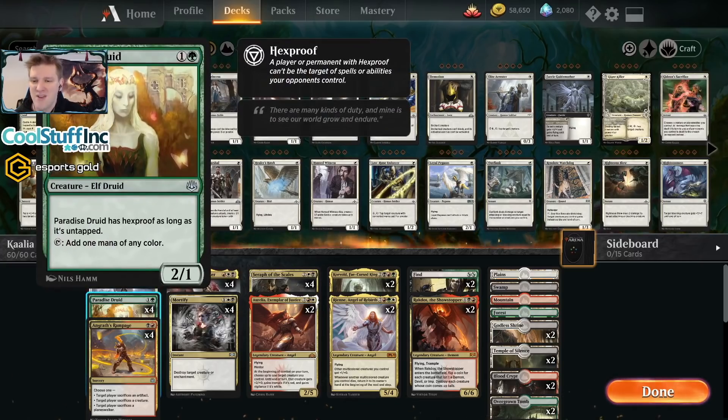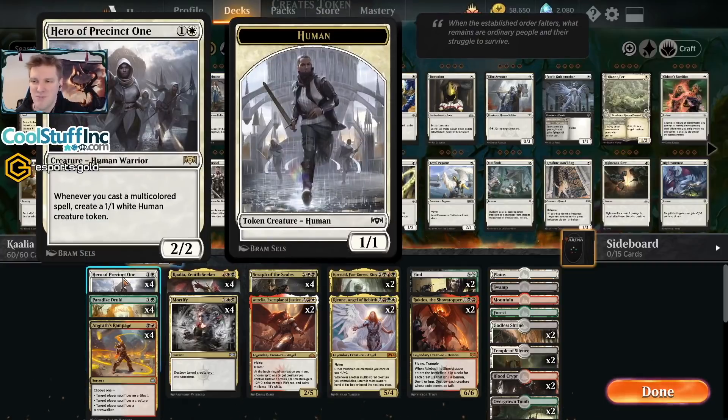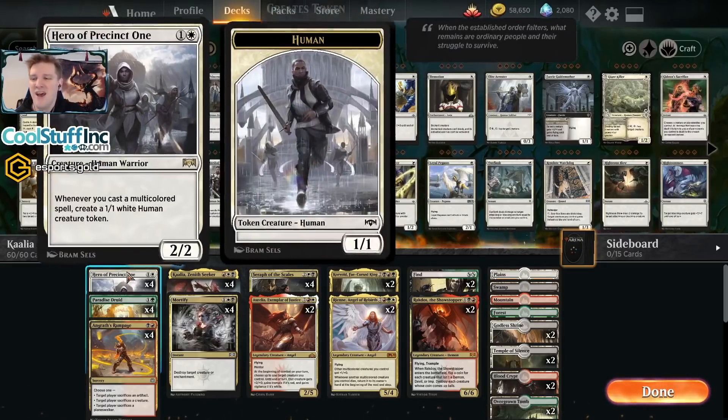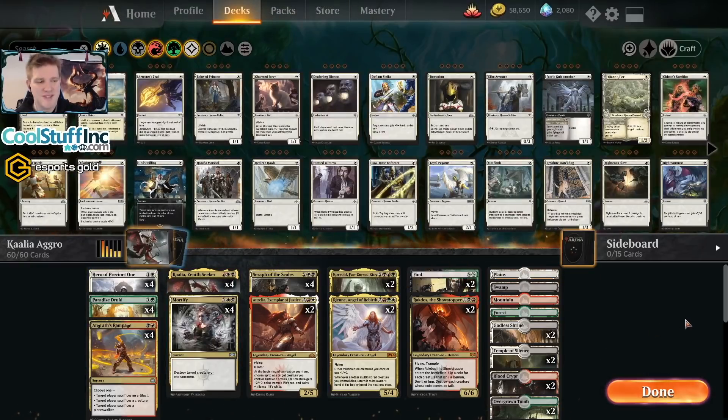The rest of it: we've got Angrath's Rampage and Mortify to take care of artifacts, planeswalkers, enchantments, and creatures — it covers all the bases with targeted removal. Paradise Druid to fix the mana and ramp us up a little to cast our big creatures sooner. And the Hero of Precinct 1 to make some tokens that can't block Questing Beast. I've always wanted to play a Hero in a Kalia deck together. I certainly don't have the highest hopes for the deck, but I think it should be fun. Color challenge continues — let the nonsense begin.